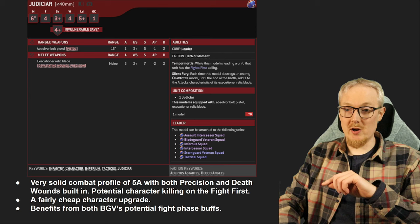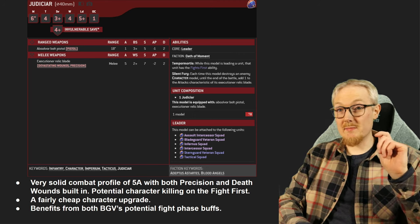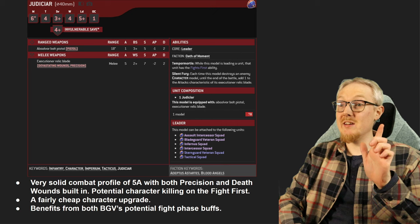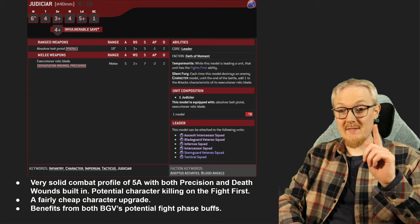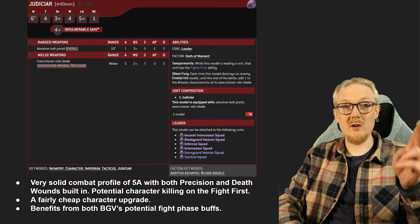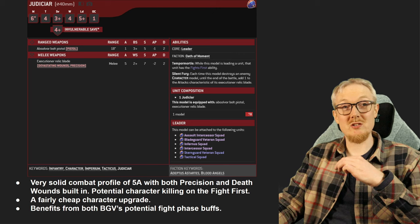We also want to talk about the Judiciar. He's got a very solid combat profile — five attacks, Precision, and dev wounds, which gives you some character-killing ability. He'll probably be attached to those Blade Guard, which means you'll hit on twos rerolling ones, strength seven, minus two, two damage, dev wounds — Precision can one-turn kill a character pretty effectively. He's a fairly cheap upgrade at only 70 points, and he benefits amazingly from Blade Guard buffs — you can potentially give them reroll ones to hit and reroll ones on their invulnerable save. He will benefit from both of those while attached to the unit. He is very good, and him plus six Blade Guard is actually 250 points.